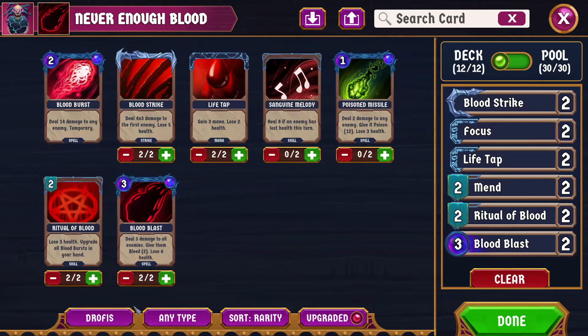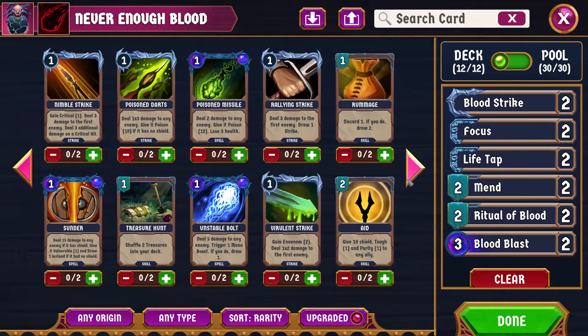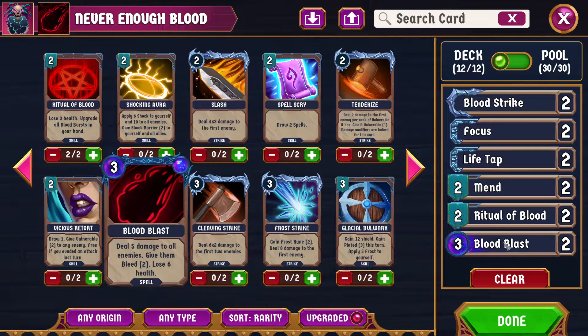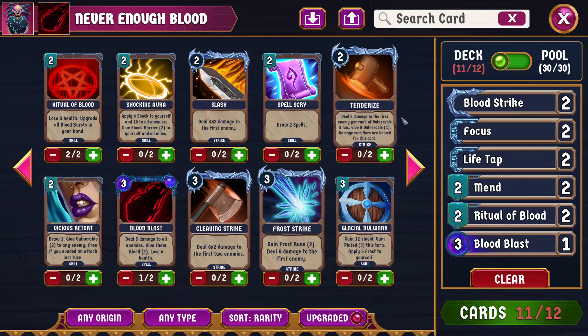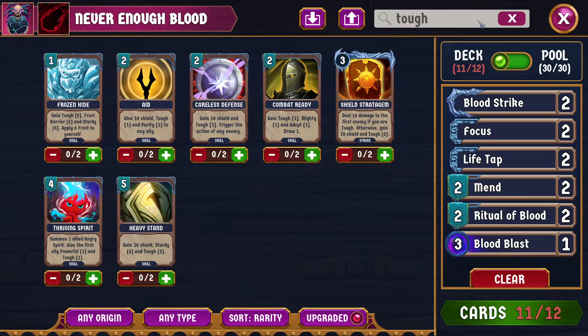We're using basically all the relevant Drophus cards. So the question becomes, if we swap out one card — the Blood Blasts are theoretically great, but I have had problems paying off the bleed, so I may cut one of those. I'm considering getting a tough source so that if I don't win on turn 1, we can still be in okay shape. Combat Ready is a pretty good choice, although it's very temporary — only one turn. The other option is Frozen Hide. We'll go with Frozen Hide.